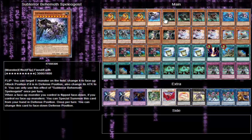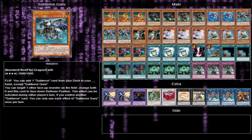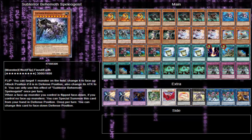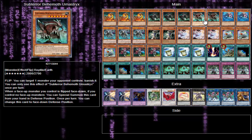Stalagma — you can discard a Subterror and if you do, draw two cards. You could actually take out Speleologist and put in a third Stalagma just because he's that good. He's basically the draw power of the deck, so I'm going to put him up to three.